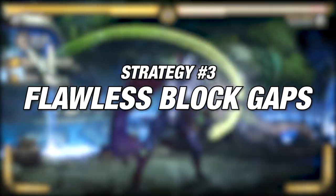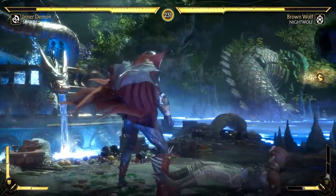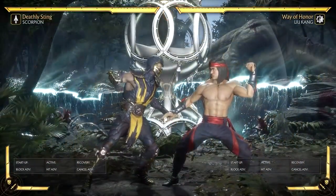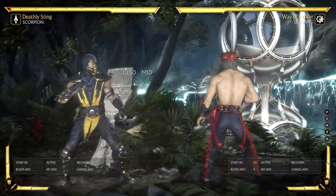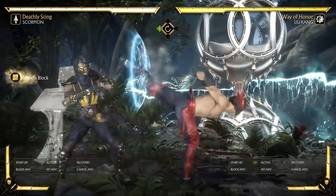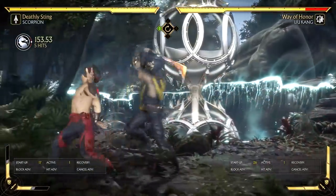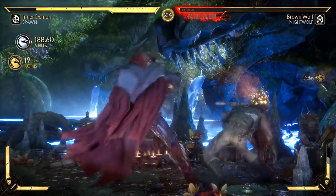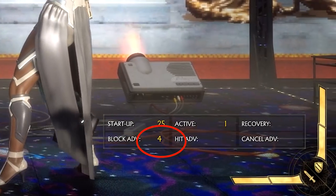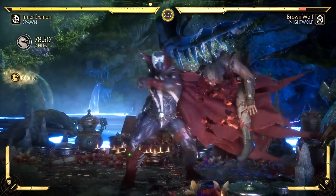The third approach is called flawless block gaps. This is the most effective way to utilize this mechanic, as the opponent's attack has a gap wide enough for you to punish. Certain strings with a lot of pushback that leave the opponent safe or plus let you perform these against them. Take Liu Kang for example — his Chinese Warrior leaves him at plus 4 on block, but flawless blocking turns it into negative 11 on block. Then you can use your 7-frame starter to punish, or use your resources and do an up 2 for a combo. You need to know your opponent's frame data because they all have different consequences. For example, Jacqui's string leaves her plus 4, but flawless blocking leaves her negative 1 — technically you can't punish without resources, but it can still result in losing her turn.